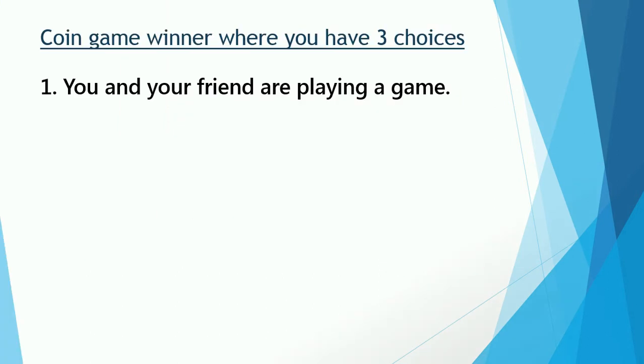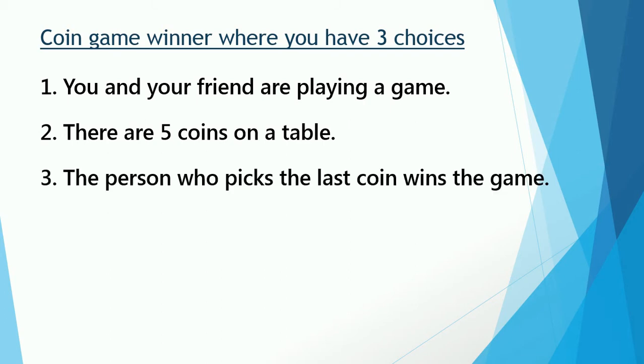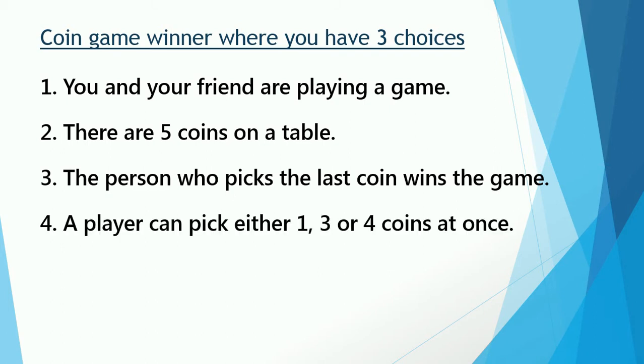The problem statement says there is a game which you and your friend are playing — two players. There are five coins on a table, and the person who picks the last coin wins the game. So the bottom line is that whoever picks the last coin from the table wins.